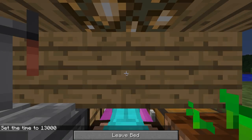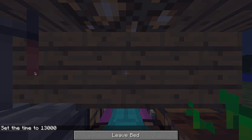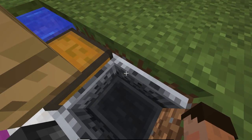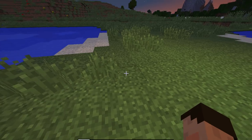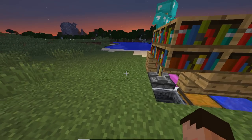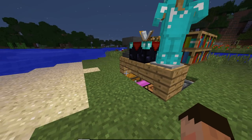Let me show you that one more time. Come in, go to sleep - you're quite safe, nothing is going to get you. Then right click and left shift, and you are out of your house. It's really simple.